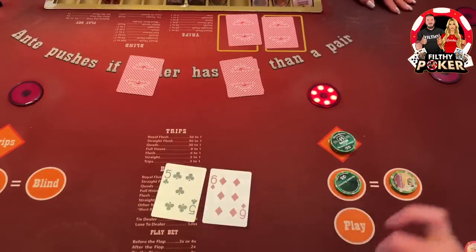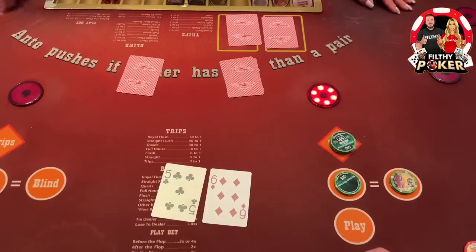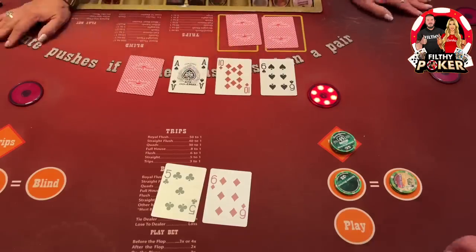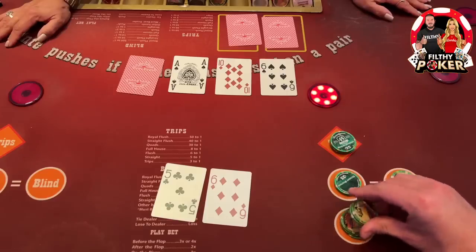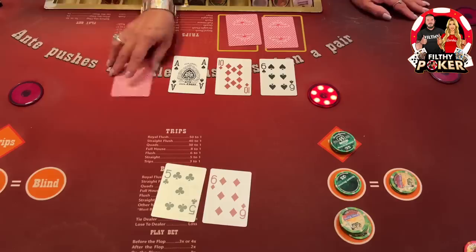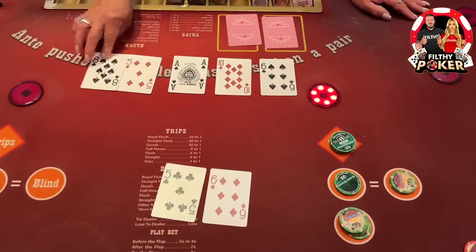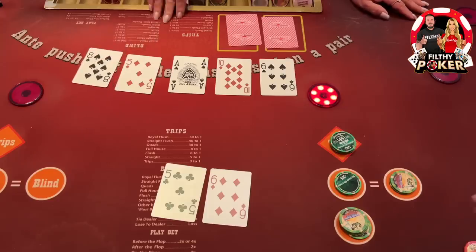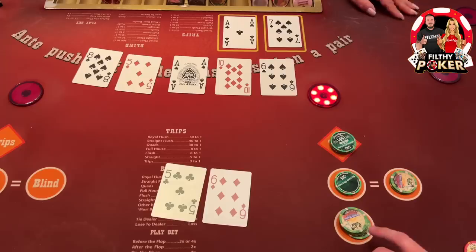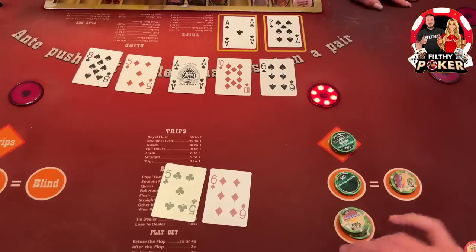Five and six — let's get a straight. Okay, there's our six. Two pair, that's all I get. That'll do — she's got an ace but I got two pair so we're good.